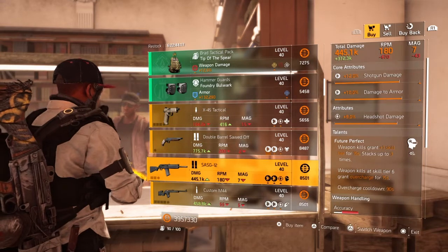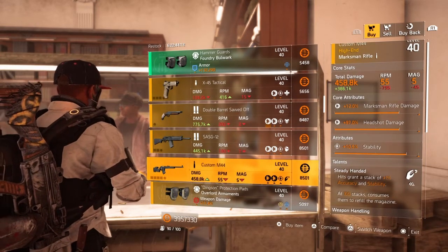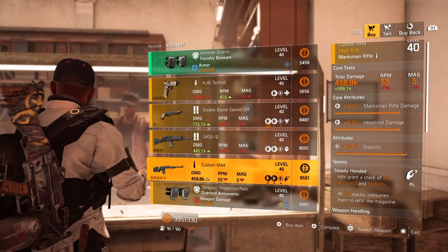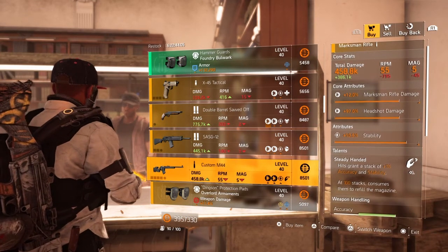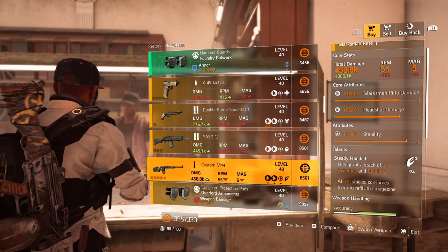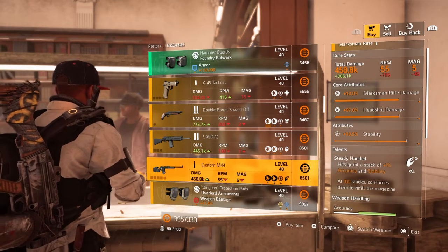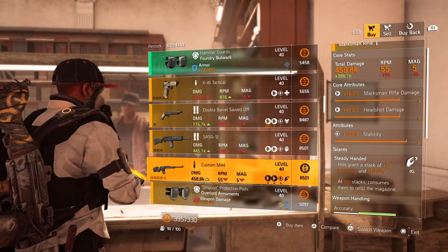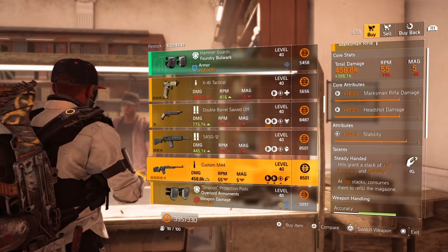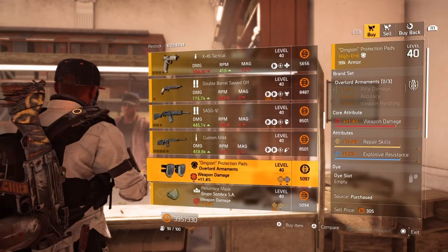Next on the list we have the Custom M44 sniper rifle — core attribute 12% marksman rifle damage, 97% headshot damage, lower attribute 10.5% stability, and the talent Steady Handed. Steady Handed on this weapon is pretty much useless — you'd have to hit 100 people to refill a 5-round mag. Definitely not worth it unless you're going to switch the talent to something else.